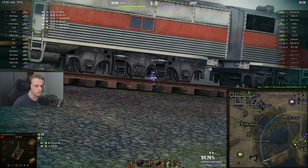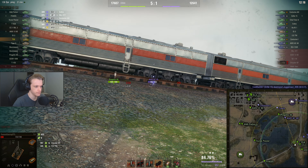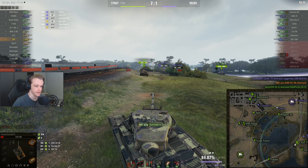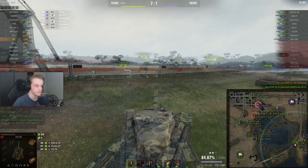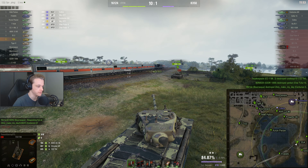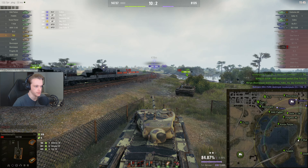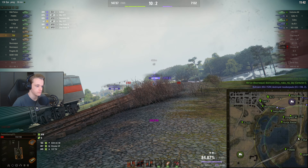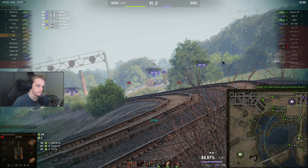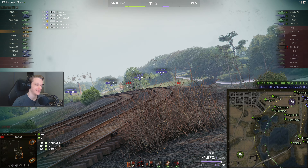That is an annoying tank to deal with — a tank I can't really pen at all unless I'm around the side or rear of him. At least our team is coming forwards, which is really good. I need to shoot the lower plate. Are you going to peek again? Cannot pen the lower plate, apparently. Lovely. I could go down where that AMX is. There we go — get a shot on the lower plate, finally.